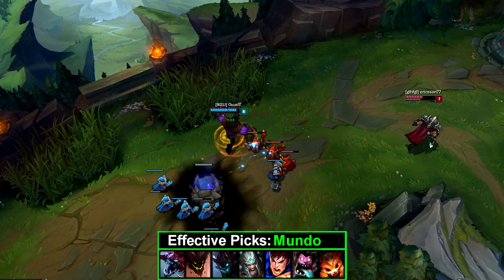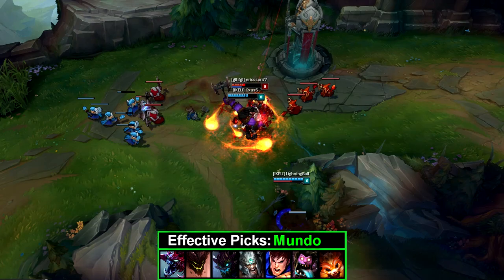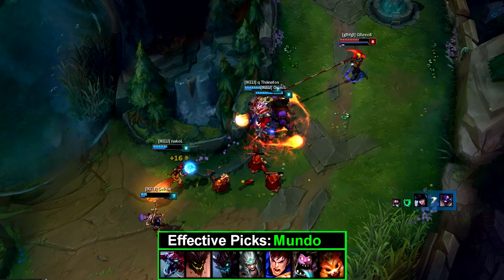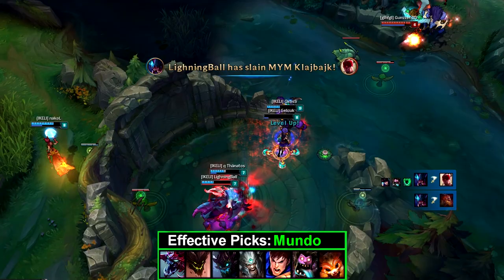Dr. Mundo — a full tank that is basically immovable in lane. His passive gives him sustainable sustain in and out of lane, and late game this becomes ridiculous. His Q gives him the ability to CS from half a mile away, and if it kills the target you get the full HP cost refunded — so you can CS for free, absolutely free on an extremely low cooldown. Mundo's laning phase is basically impossible to shut down in terms of CS. The Q also does 25% of the target's current HP at max level no matter how far behind you are — insane damage versus any champion.